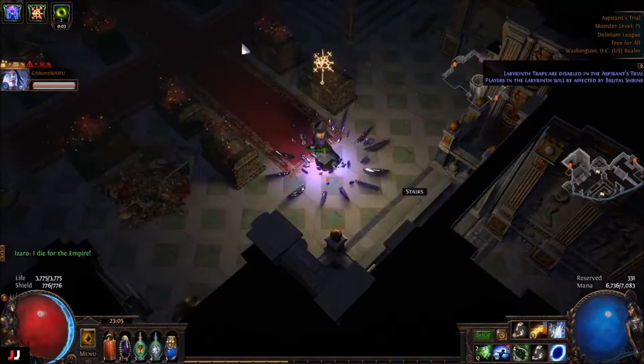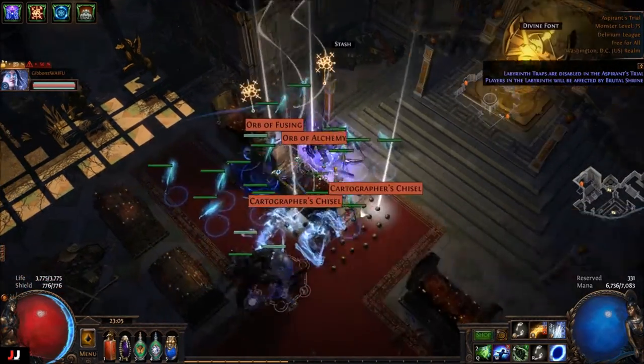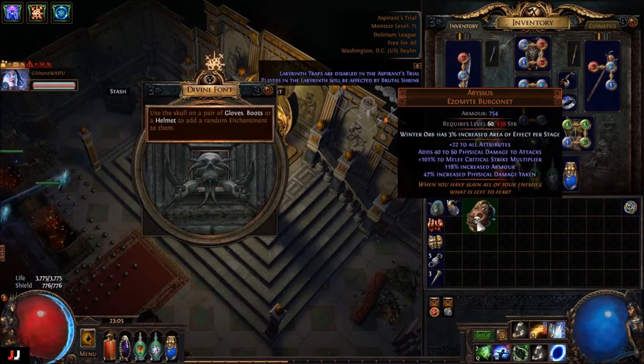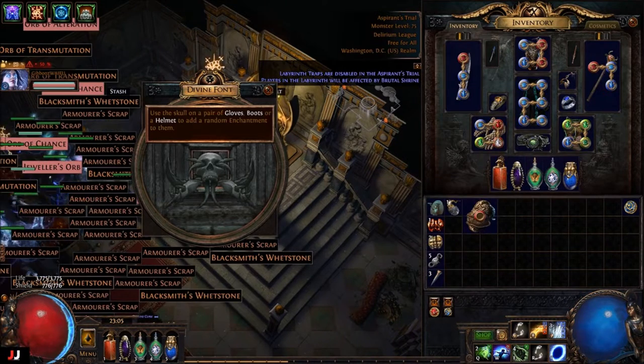Alrighty, next lab, next lab, here we go — three keys. He didn't get anything good. I guess we kind of made a little bit of money from that. And enchant — no, that's turds. So 2c, 3, 4c. 4c out of that lab.